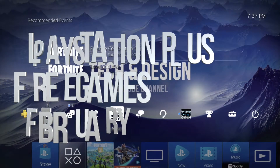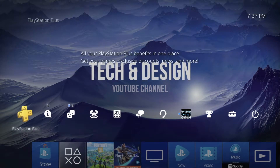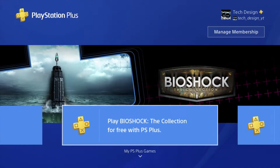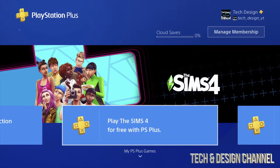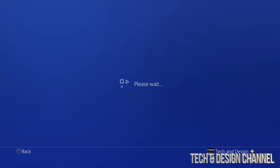Hey guys, in today's video we're gonna be downloading some free games right here on your PlayStation. Let's go right into PlayStation Plus — these are free games that we get with this subscription. We're gonna see two games available right now. For next month we'll get another batch, but right now we have Bioshock and Sims 4. Let's start out with Bioshock.